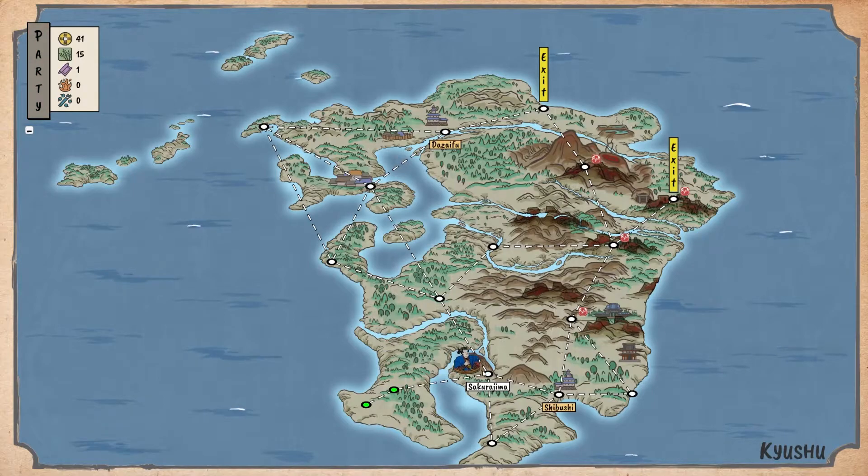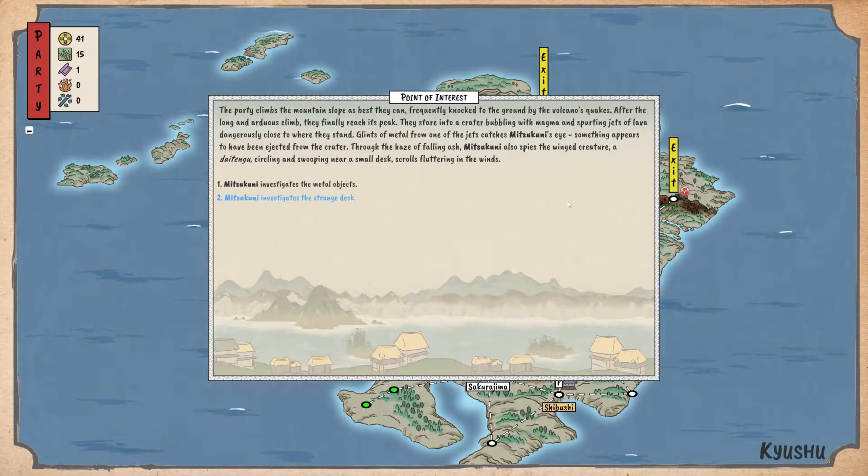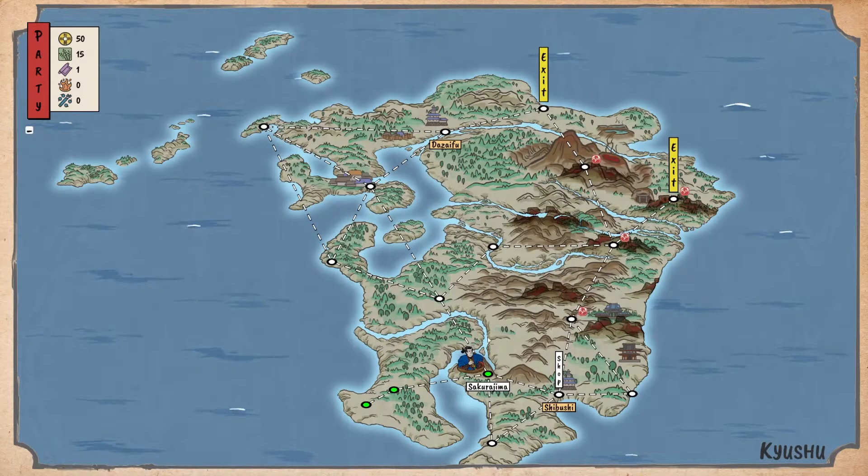Let's see what's over here. The volcano erupts, we're gonna go check it out and get some money — not a lot of money, but every little bit helps. And then we can hit the shop right away, but honestly there is nothing we could probably afford that's any good. If we take this path, we go through earthquakes, which are a condition in battle that will hurt us randomly, so I'm gonna try to avoid that.